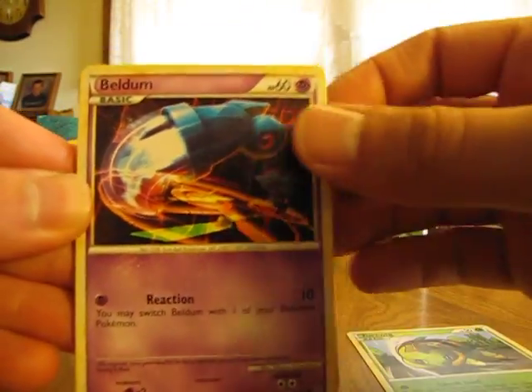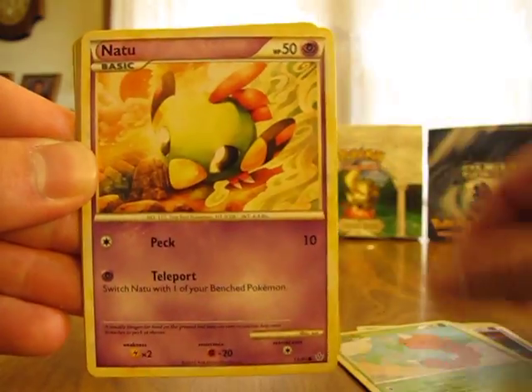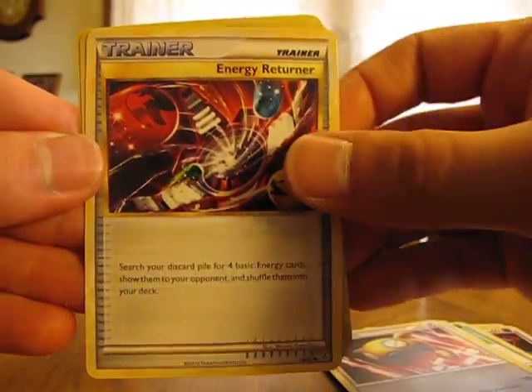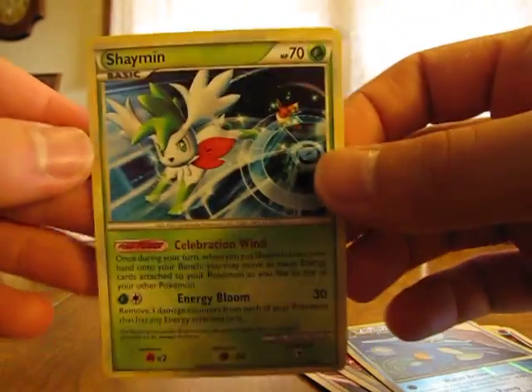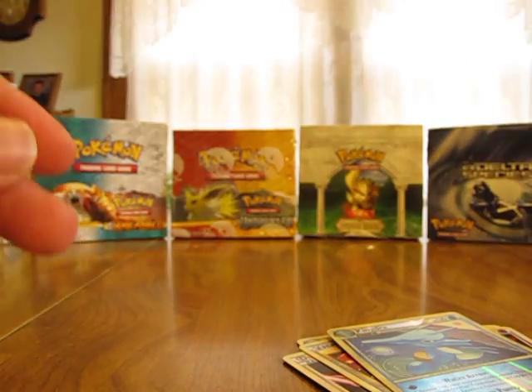Now we have Turtwig, Beldum, Tropius, Weedle, Natu, Sedra, Dunsparce, Energy Returner, Canedra Reverse. Now it's the Shaman holo. Sort of hard to tell the holographic cards in this set — it's a little darker tint for the holograph.